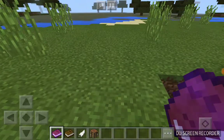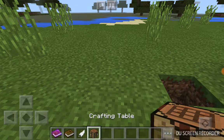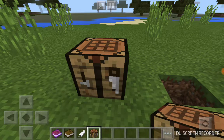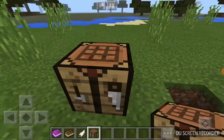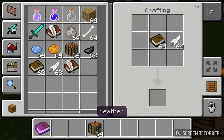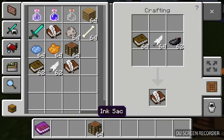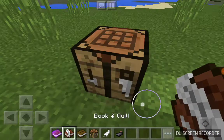So what you need for this is a book, a feather, and a crafting table. You probably need an ink sack too. So first you place the crafting table down, get your book, put that in the middle, or the feather, the other way around. You actually need an ink sack — put it in either row. Then you get a book and quill.